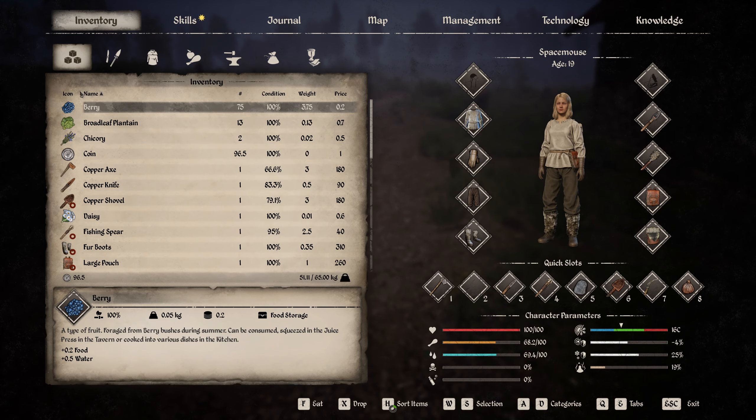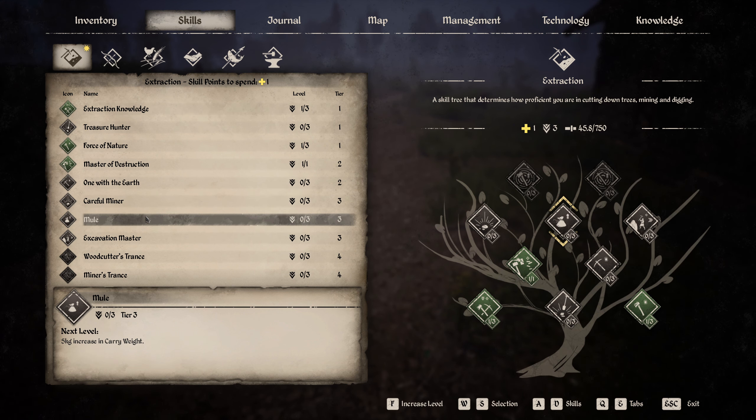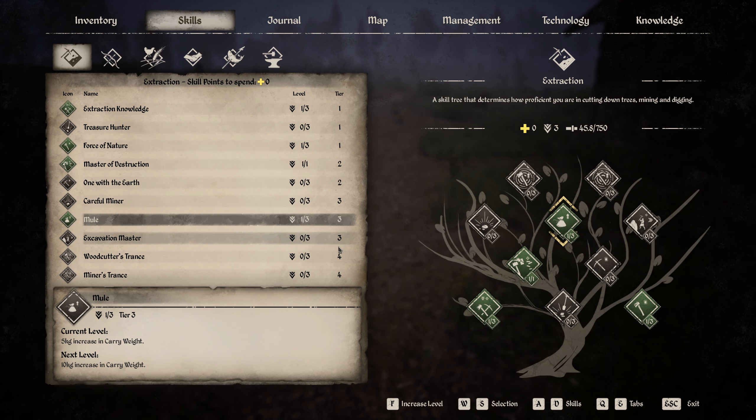New level of extraction — okay, we have some more skills. What was it that we wanted? The mule — yeah, five kilogram increased carry weight, that's for sure. Let's pick that up.